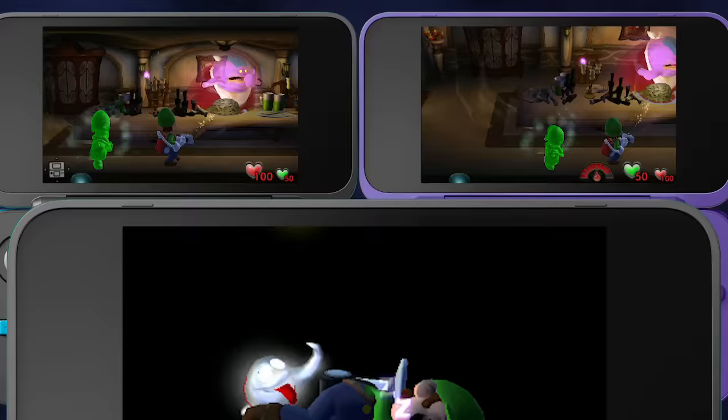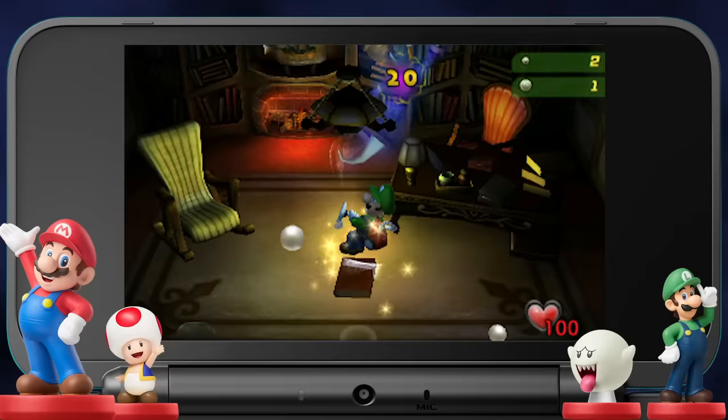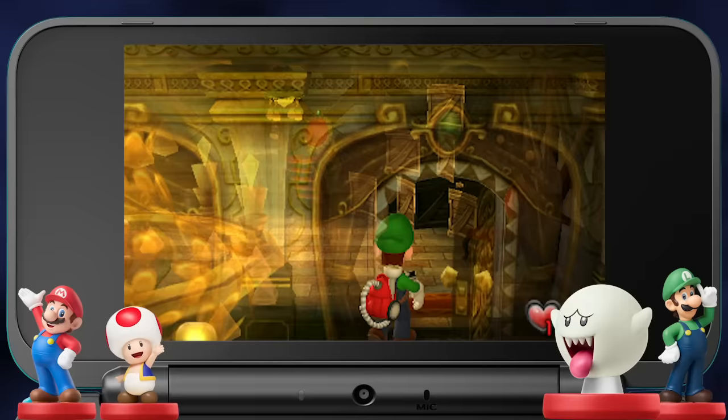The Mario, Toad, Luigi, and Boo amiibo figures are compatible with the game. For example, the Mario amiibo figure turns poison mushrooms into super mushrooms, while the Boo amiibo reveals the location of runaway boos.